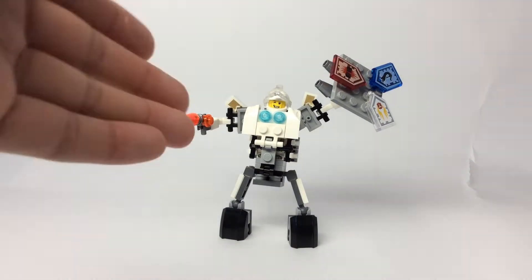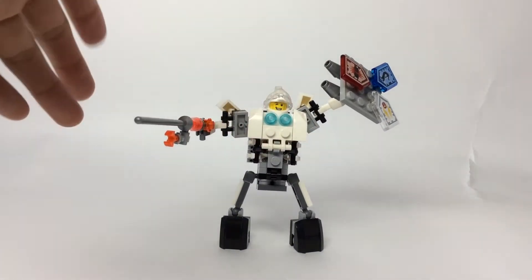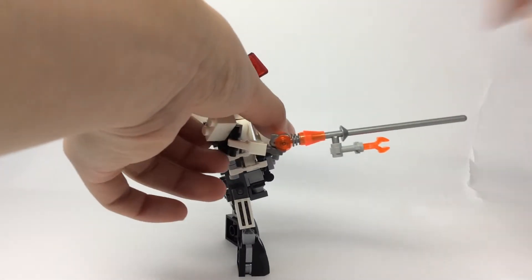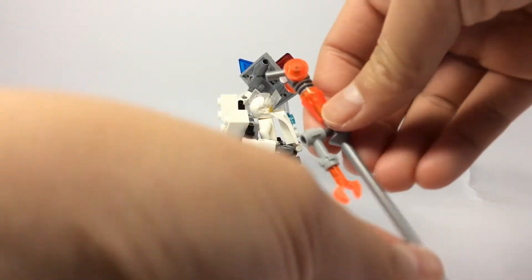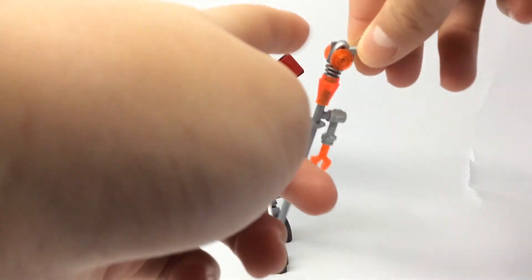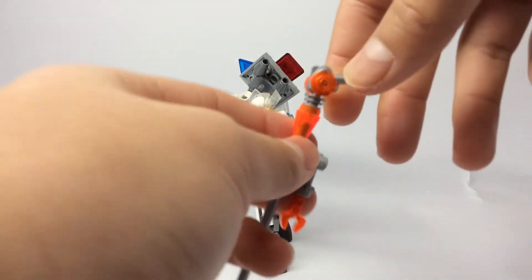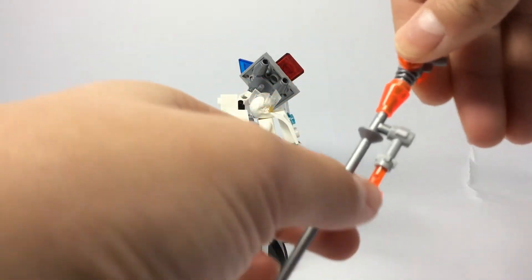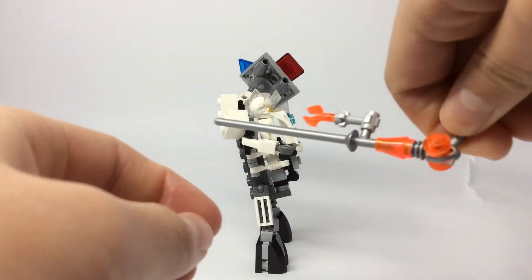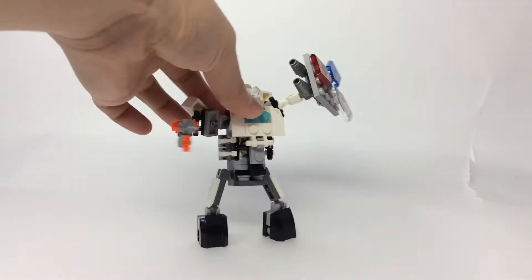Alright guys, so the mech itself — this build is so cool. I don't know why, I've just been really pumped to show this off to you guys and put this on YouTube. Anyway, this Lance over here, as I mentioned in the previous clip, is actually from the Ultimate Lance set. I just took the gun piece, the scythe piece, and the actual Lance piece, and I just replaced it with some trans neon orange pieces instead of the clear pieces. It just makes up a really cool Lance for the mech and it just looks very neat indeed.